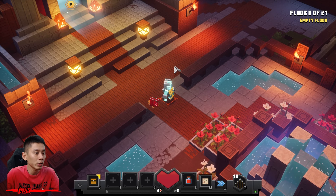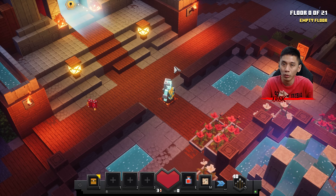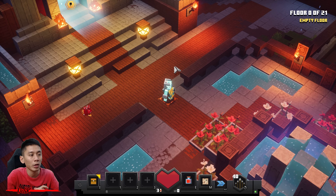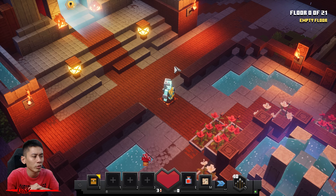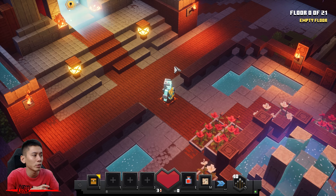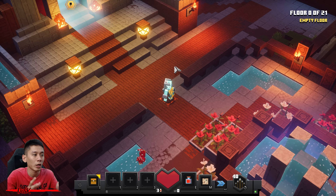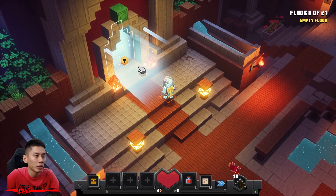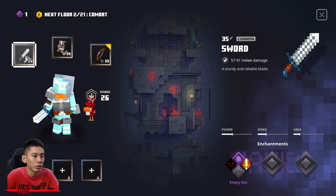Hey guys, here comes the second tower run — this is Tower 67 in Adventure TVQT. If you're looking for other TVQT runs like Apocalypse, I just done that so make sure to check out that video. This is an adventure run. The tower has 21 floors and it's kind of hard — a few floors are hard, especially floor 17. Don't worry if you're having trouble, you're in the right video. Make sure to smash a like and subscribe to my channel, thank you very much for the support.